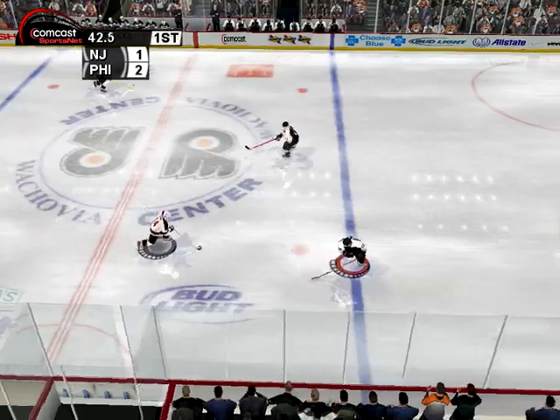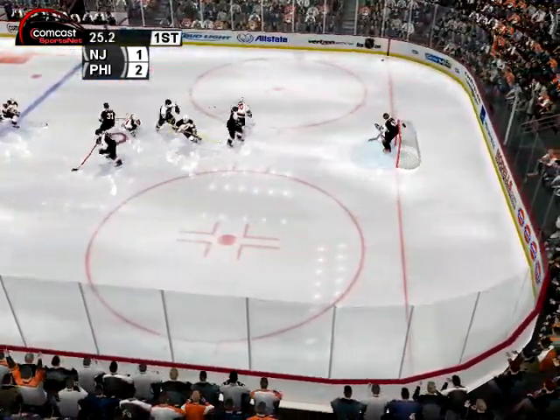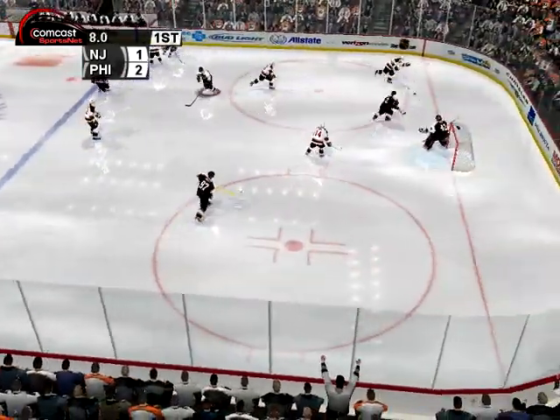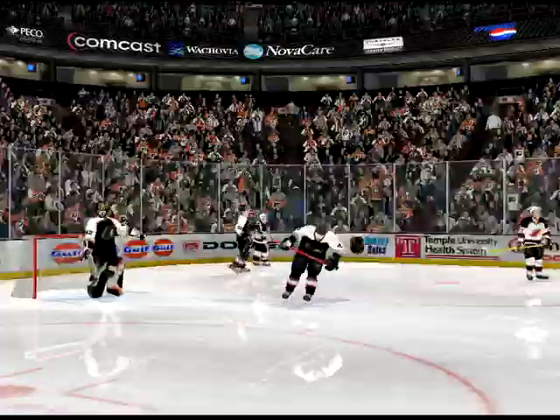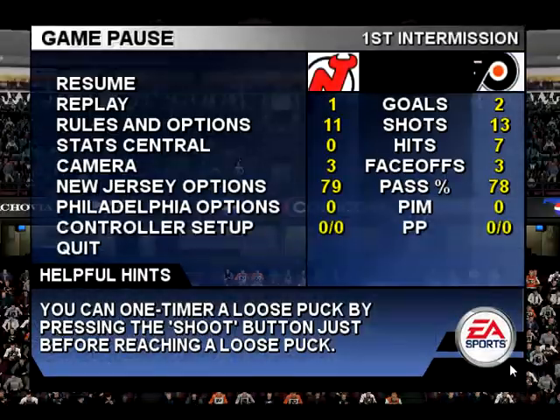Over the line. Wrist shot. Reki jumps on the loose puck. Rayom fires it hard. For tonight only, all jerseys are 15% off with the presentation of your ticket stub. Get yours before they run out.